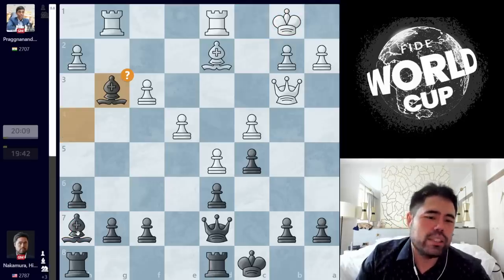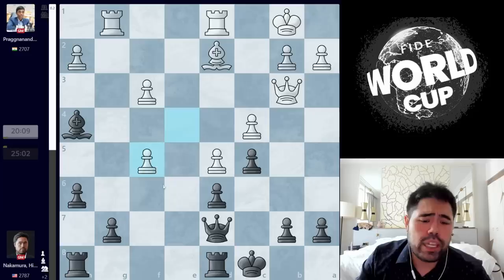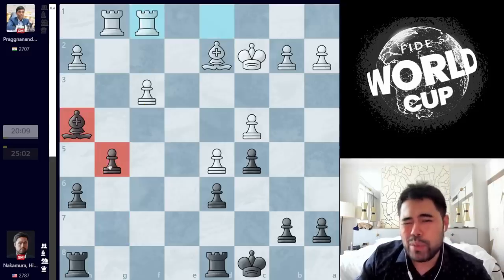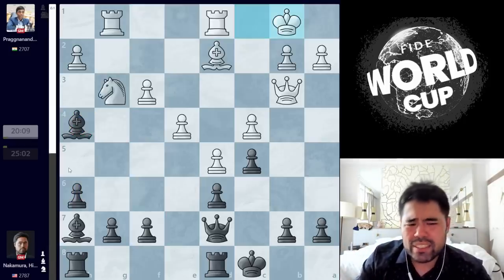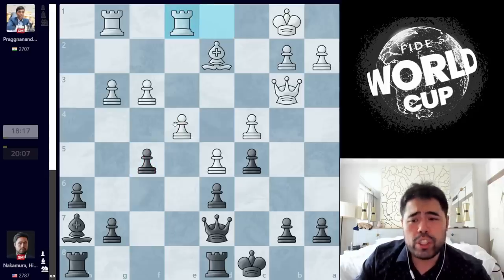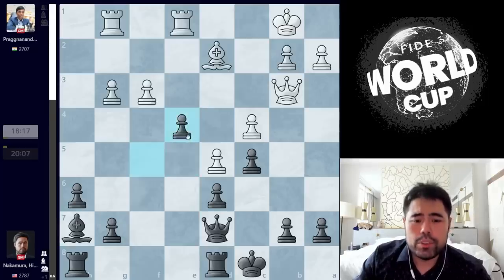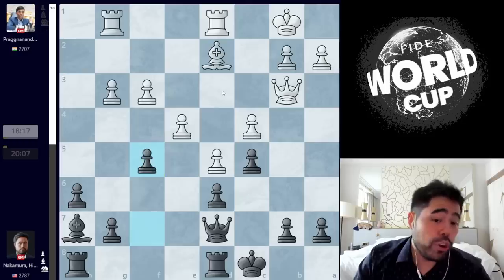Now I decide to take the Knight on G3 — this move is a blunder, but only to a 3,500-level Stockfish. I wanted to play F5, but I felt that after takes, takes, takes, and Queen C2, white is maybe a little bit better in the endgame. The rook is on a nice G file, and after G5, white can go Rook F1 and F4. So I decided to play for a more thematic idea — trading the bishop for the knight and playing F5, simply trying to trade the pawns on E4 and F5. If white plays Rook E1, after takes, takes, Rook E8, Queen C2, and Queen G4, white will lose something on the diagonal.